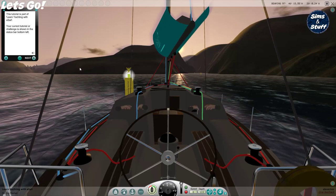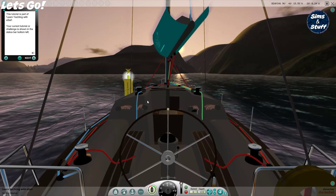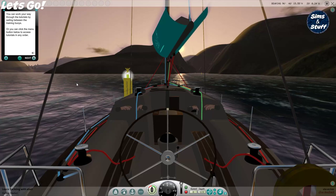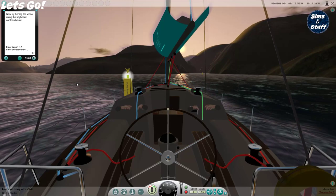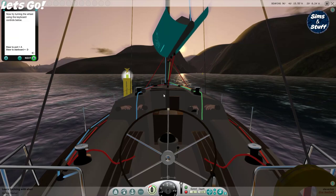This tutorial is part of Learn Yachting with eSail. Your current tutorial or challenge is shown in the status bar at the bottom left. You can work your way through the tutorials by sailing between the training buoys, or you can click the menu button below to access tutorials in any order. Now try turning the wheel using the keyboard controls. Standard A and D turn the wheel. A little marker in the middle shows which way I'm pointing, which is handy.